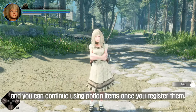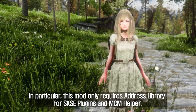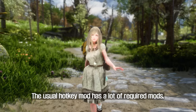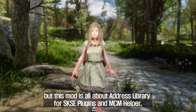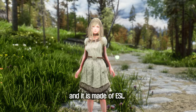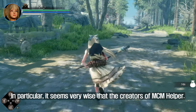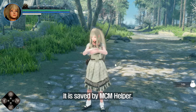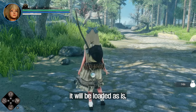You can wear a one-handed weapon and a shield at once and continue using potion items once registered. This mod only requires Address Library for SKSE Plugins and MCM Helper. The usual hotkey mod has many required mods, but this mod only needs those two. The script is also a single script and it is made of ESL, so it feels light overall. Once you register an item to a hotkey, it is saved by MCM Helper.